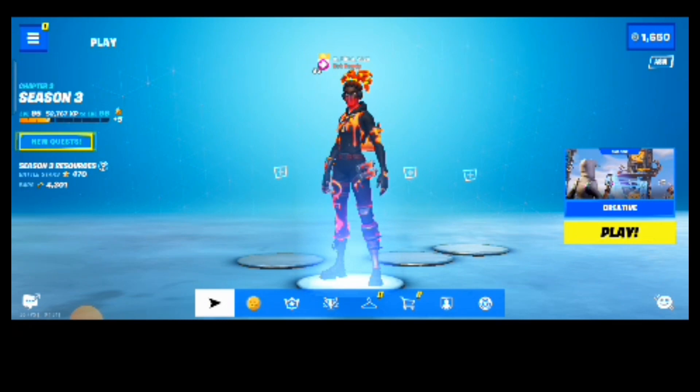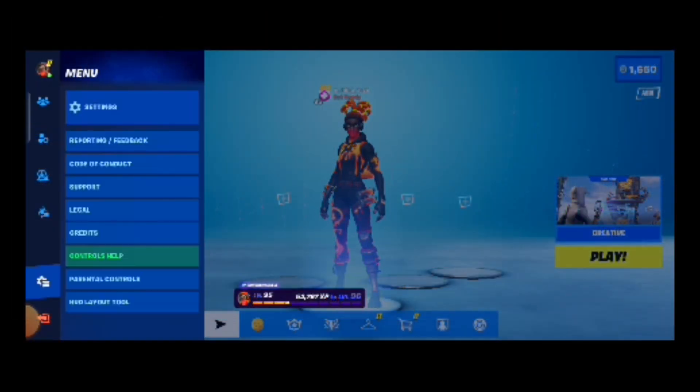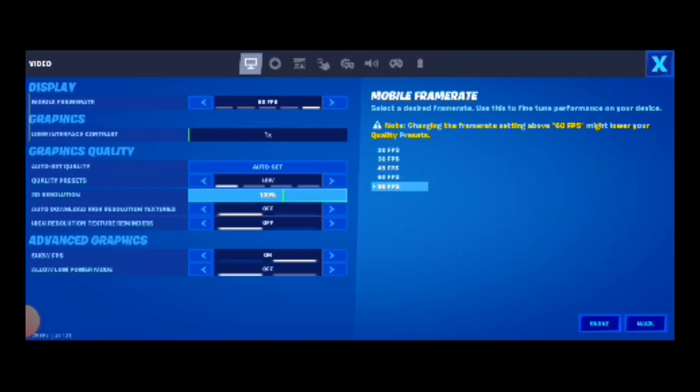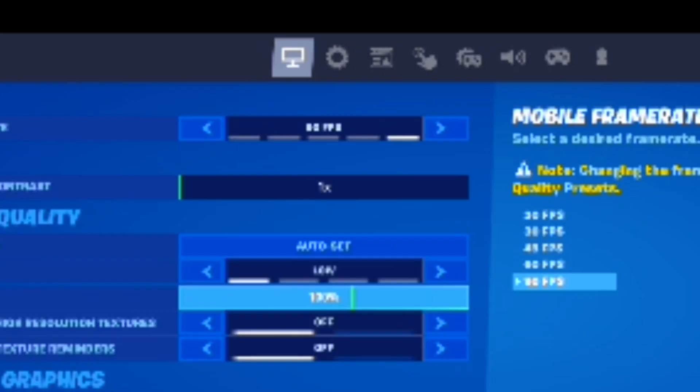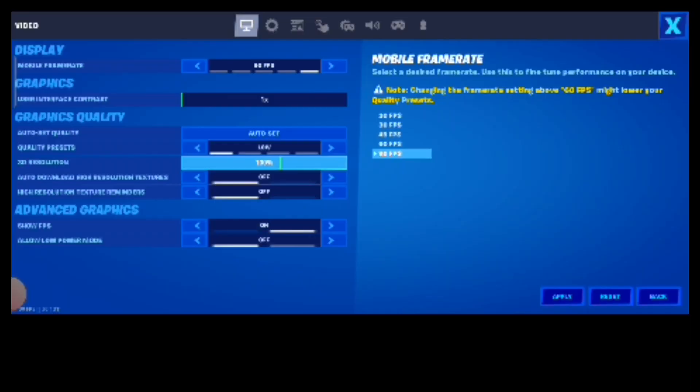Then I will move to the next topic. As I said earlier, the second topic is about how to unlock 120fps after the latest updates on August 16th. First of all, start Fortnite and open settings. Modify the value at framerate and save it.